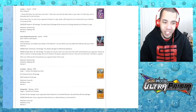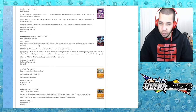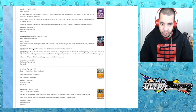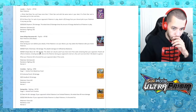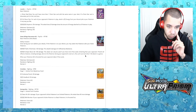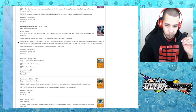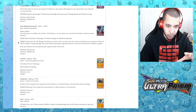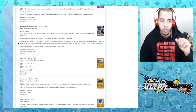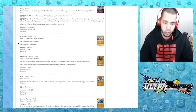Dawn Wings Necrozma GX — Invasion: once during your turn before you attack, if this Pokemon is on your bench you may switch it with your active Pokemon — like a stand-in move similar to Zoroark. Flash of Darkness does 120 and isn't affected by resistance. Eclipse Moon GX does 180 and can only be used if you have more prize cards remaining than your opponent. Defense GX: all effects of attacks including damage done to this Pokemon during your opponent's next turn are prevented — so you hit them, probably knock something out, and then you're safe for a full turn.